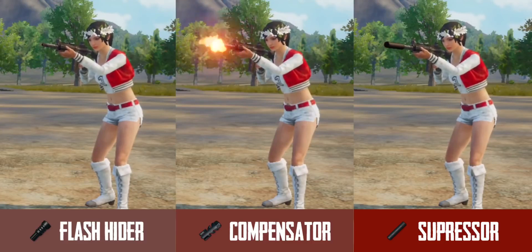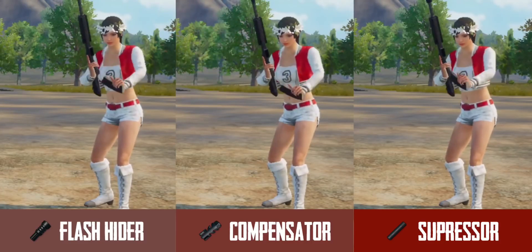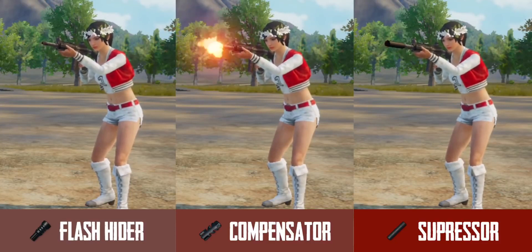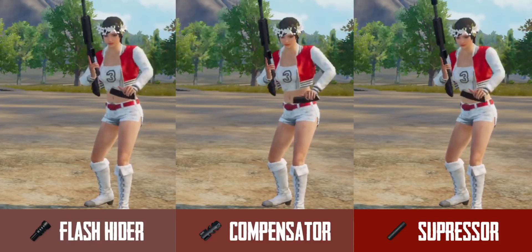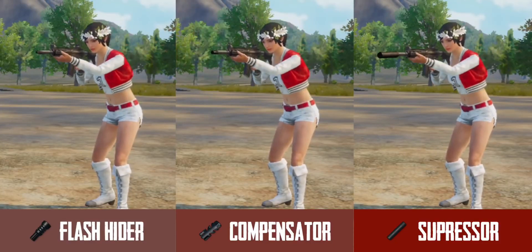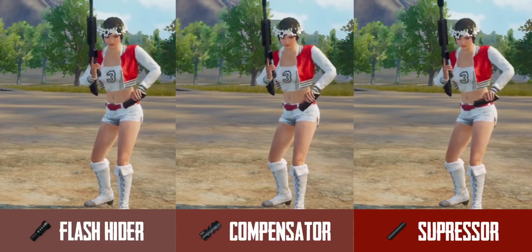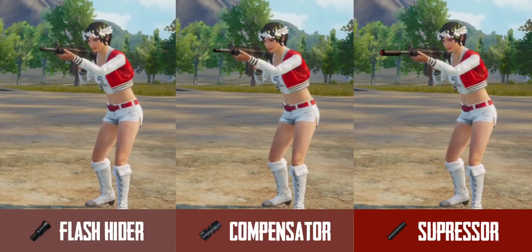Let's talk about the suppressor, compensator, and flash hider. In simple words, the flash hider helps in hiding the muzzle flash of a weapon. The compensator is used to reduce the recoil of a weapon, and the suppressor helps in hiding the muzzle flash and also reducing the volume of a gunshot.